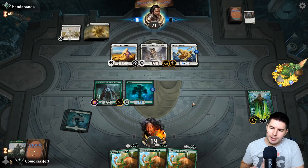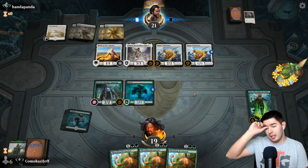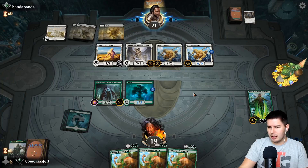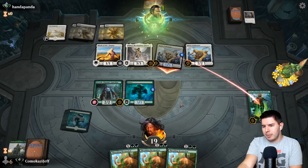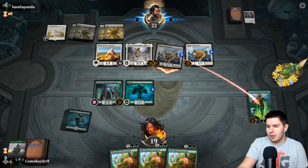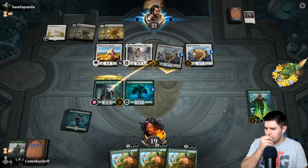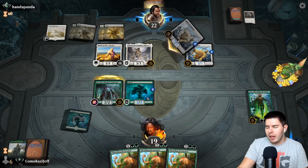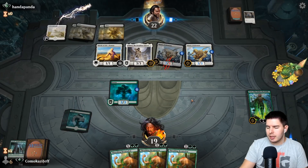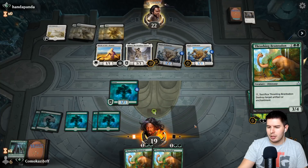Alright Handa Panda, what you got — another Pridemate. Let's see how they swing in. Swings at Nissa — yep, attacks, gains life, grows Pridemate, it's annoying. As long as we can get to indestructible lands we're okay. Chump block. Blocking with the Forest here may have been better. More lands is actually pretty nice here.